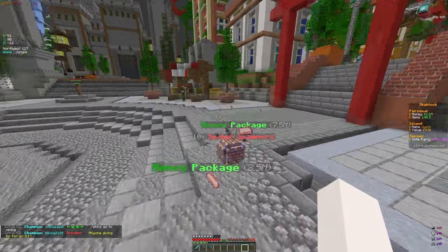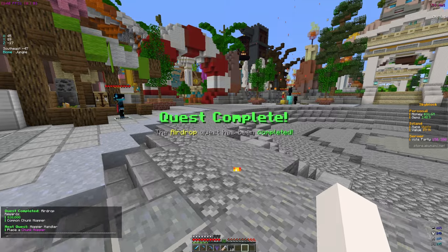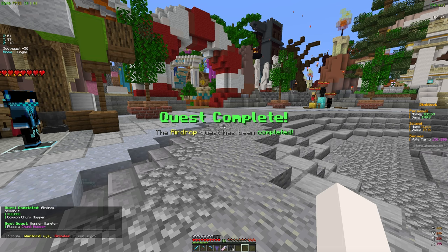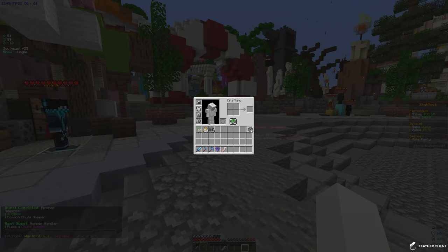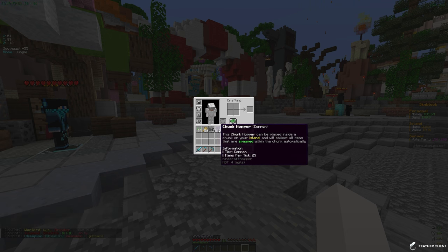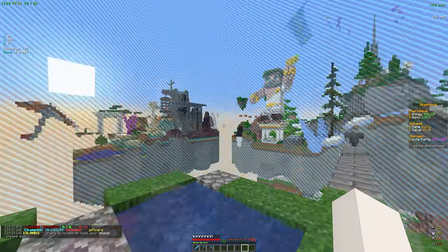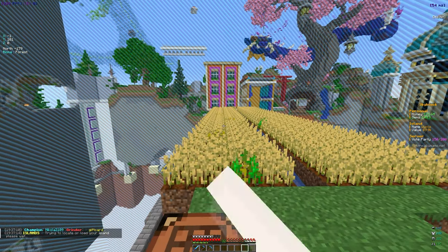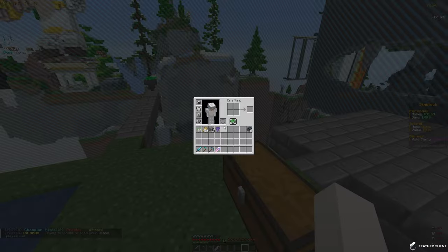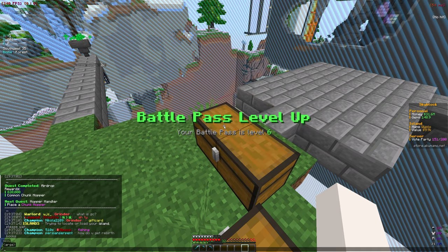We place it down, it falls from the sky with a cool animation. We got a whole bunch of money — 31 mil, which is pretty insane. We completed a quest and got 10 spider spawners, a random tag, and a chunk hopper, which is kind of not that good. We're going back to the island — we didn't expand the farm yet, but those 10 spider spawners will definitely be pretty helpful.